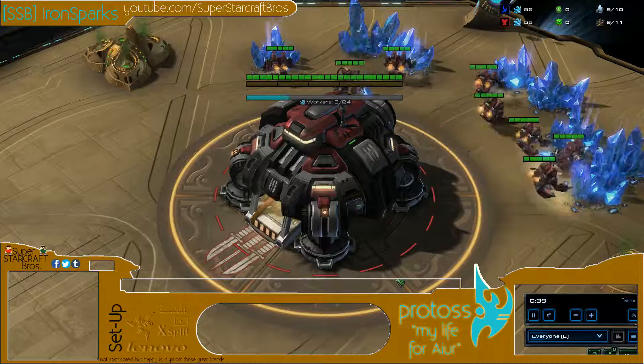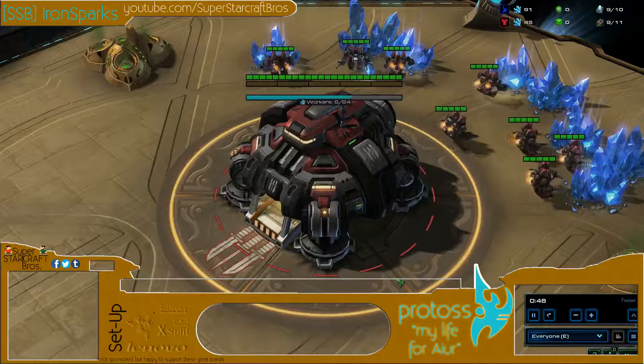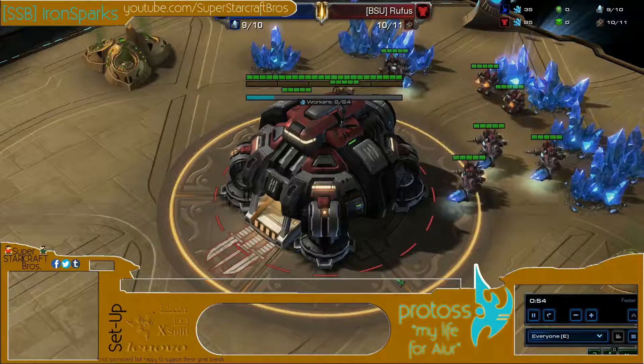Alright guys, let's get into it. You know Iron Sparks — he is a Protoss player, so this is not him. Let's introduce his opponent for this game. In our top corner of Derelict Watcher, we have Red Terran Rufus from BSU.